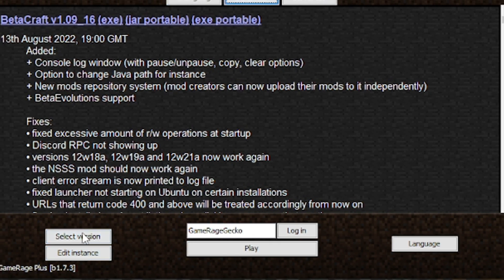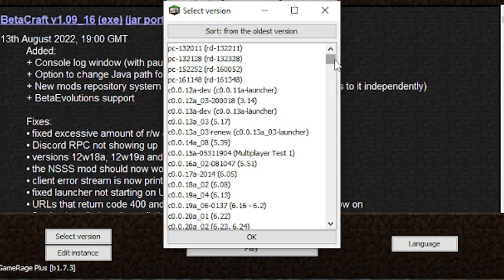Now, by default it is set to Beta Minecraft, but you can select from many different versions of Minecraft.